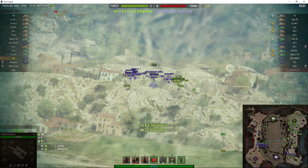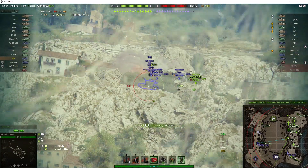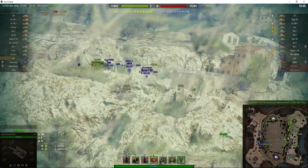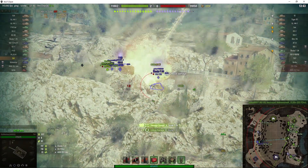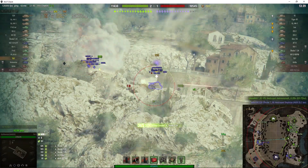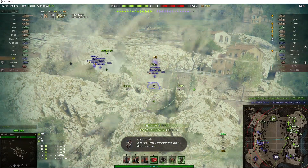You can see that this thing fires very, very quickly indeed. The standard fire rate is 3.07, but Sly's got it down to 2.44. Normally it's got fairly poor dispersion, but you'll notice here it's getting excellent shots, so he must have a brilliant crew.